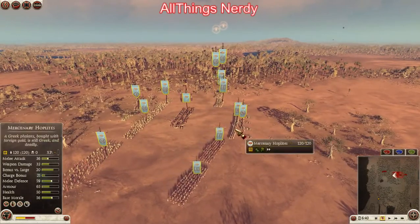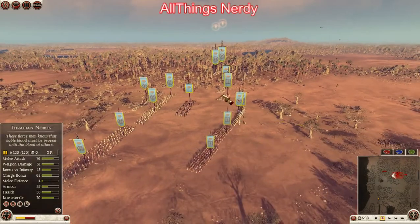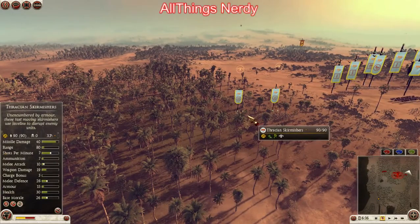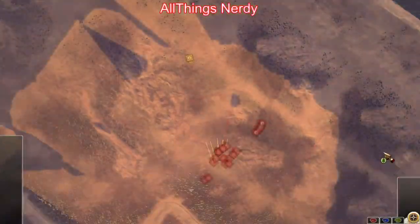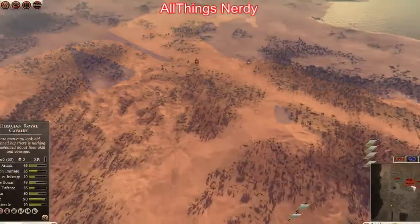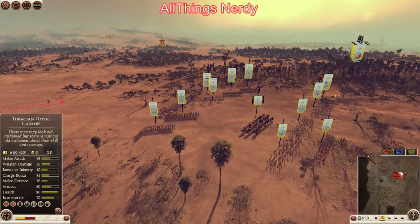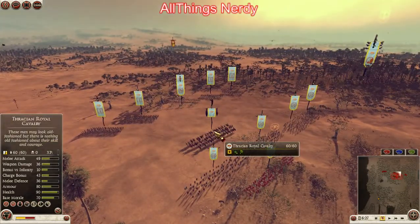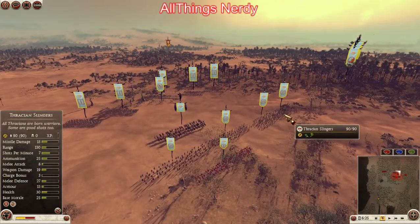I've got a scorpion up front, behind it one mercenary hoplite, and on each side I have Thracian nobles. Over here in the forest I also have two Thracian skirmishers. Back here I brought a regular royal cavalry for my general, and behind him my two Thracian bowmen and two Thracian slingers.